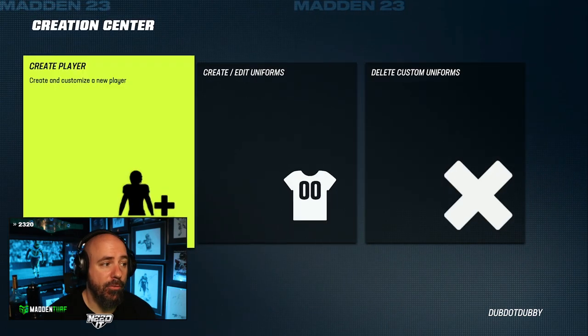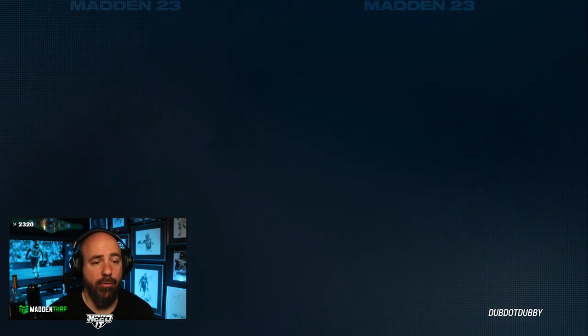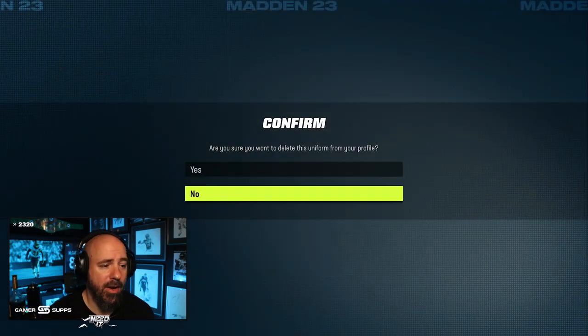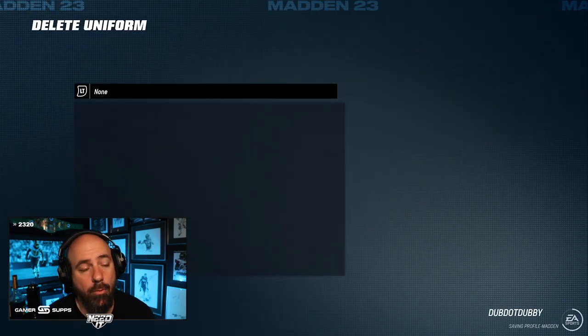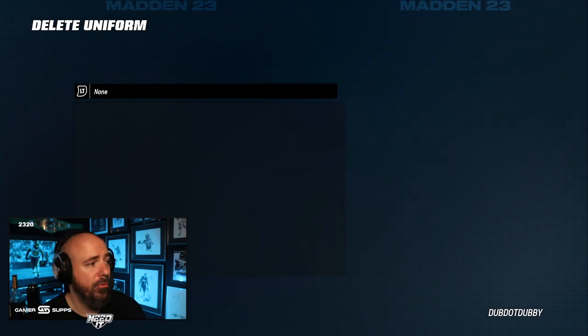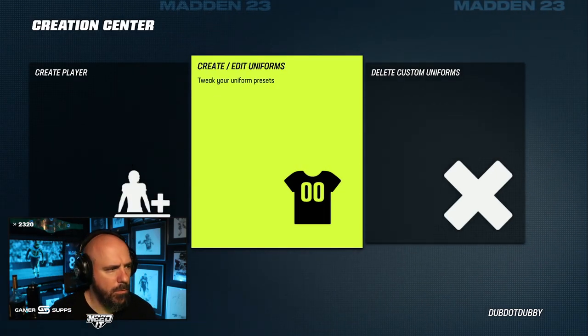First thing you want to do is delete your custom uniforms. I only have one — you might have four or five different custom uniforms. That's my custom right now, so let's go ahead and delete that. Make sure you have nothing in there — empty, no uniforms anywhere. All right, now we go to create.